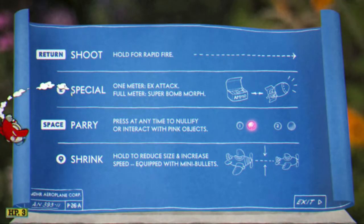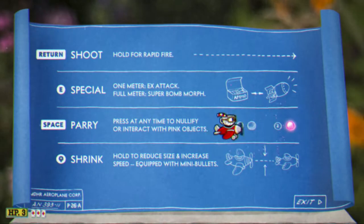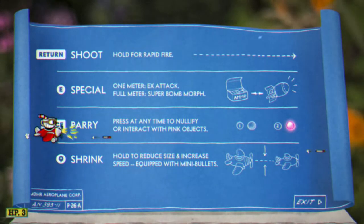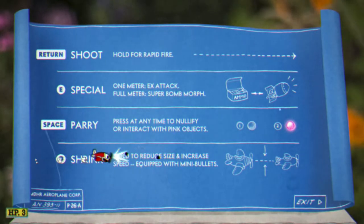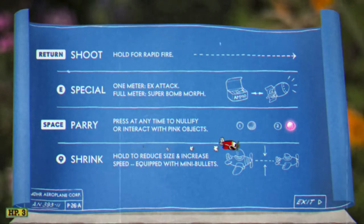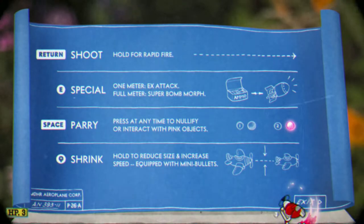I'm actually going to do the aeroplane level because I forgot the controls. Return is still for shooting, E is for the special which I don't have, space is for parry. These are tiny shots because this increases speed. Q is shrink, so I can't press certain buttons like A, which is kind of a hard one. That's basically the controls — I'm pausing with myself upside down, accidentally parrying. Complete accident.